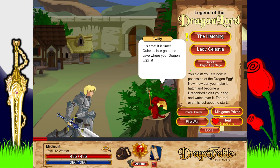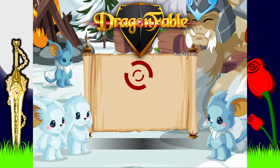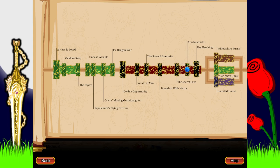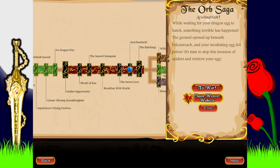Okay, we have to leave the cave and go back to Twilly. It's a little bit weird — we have the hatching, however I do want to do this quest that comes beforehand. It's a raccoon attack: 'While waiting for your dragon egg to hatch, something terrible has happened — the ground opened up beneath Falconreach and your incubating egg fell below.'